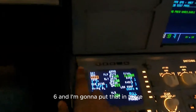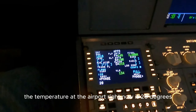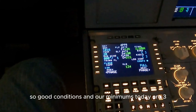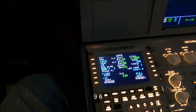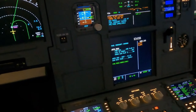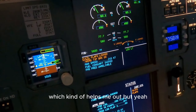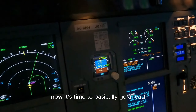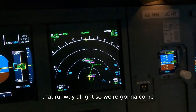I'm going to put that in there. The temperature at the airport right now is 20 degrees. The winds are variable at 1 knot - good conditions. Our minimums today are 396. So that's the situation I'm having. Inoperative systems are the flaps and slats. Fortunately they're a little bit out, which kind of helps me out. Now it's time to basically vector ourselves back towards that runway.